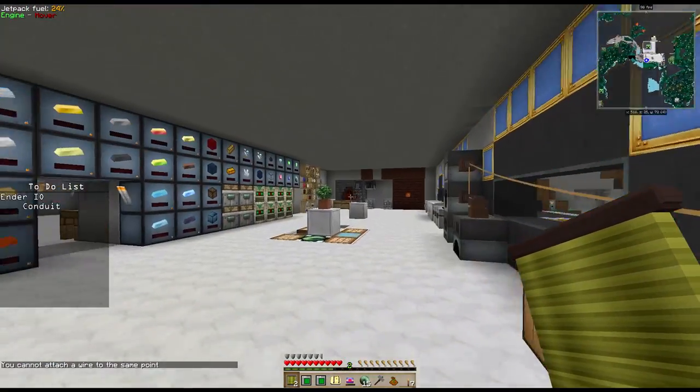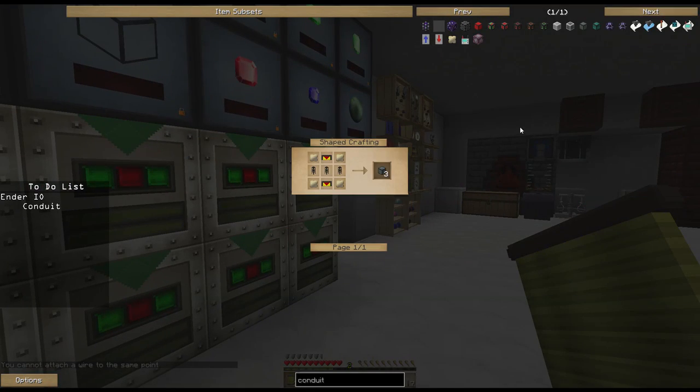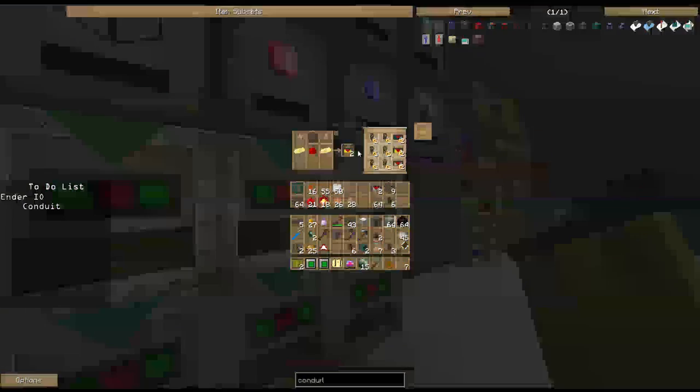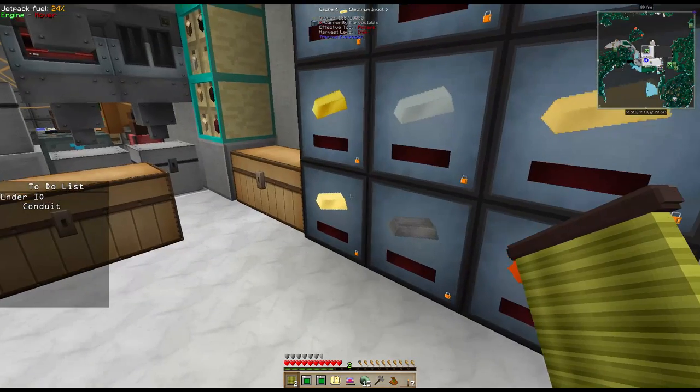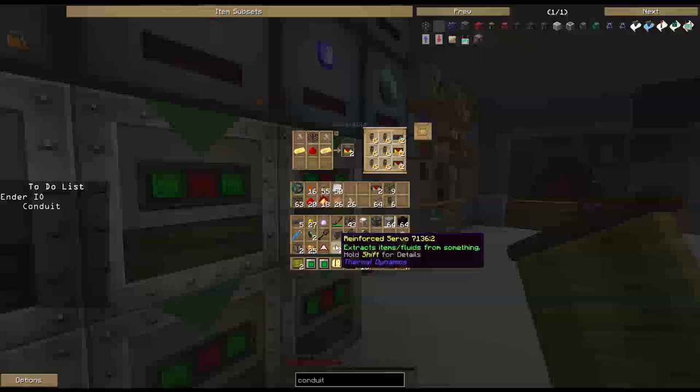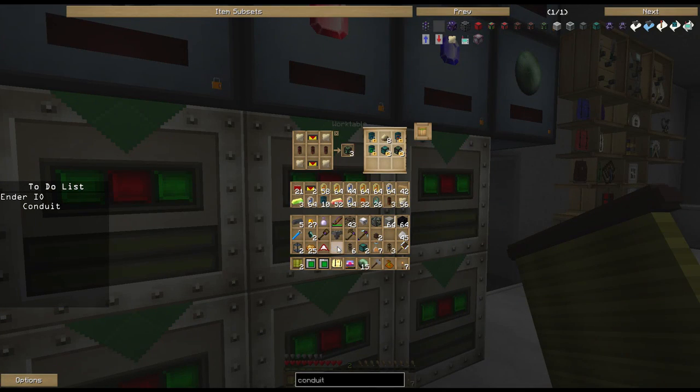The last piece of conduit we want to make is a fluid conduit - it's kind of the same deal. We're going to take reinforced servos with some hardened fluid duct. I've got temperate fluid duct and hardened fluid duct. The servos have multiple different types - resonant, reinforced, hardened. Hardened takes invar, reinforced takes electrum. Let's pull a couple of those out, take hardened fluid duct, and that gives us inter-fluid conduit. This particular type of liquid conduit allows you to transfer liquids of any heat, any type.